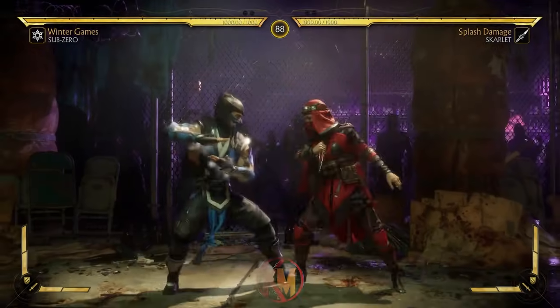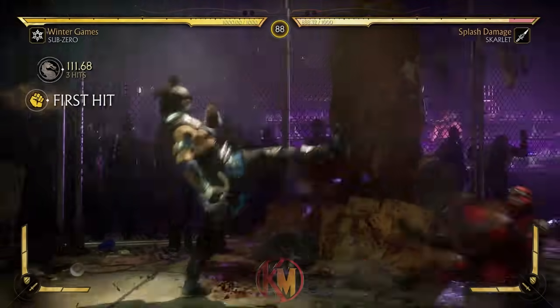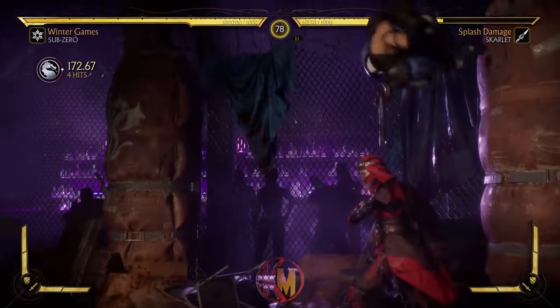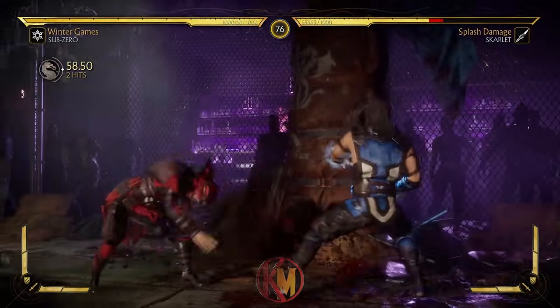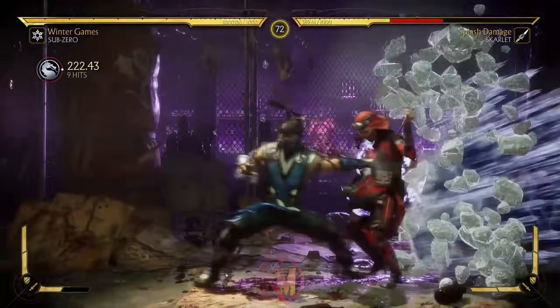1-2-4 is a standard high-starting 3-hit string, safe on block and special cancelable after the second hit. Back 1-4-3 is a string with great range off the starting back 1. This was a good way of whiff punishing your opponent into specials, or to just finish the string for damage.